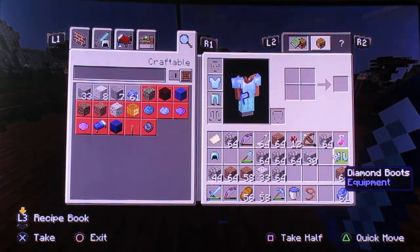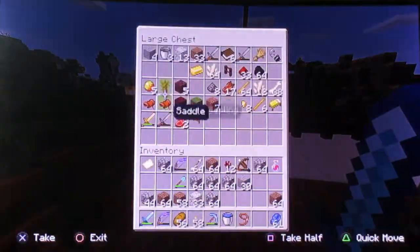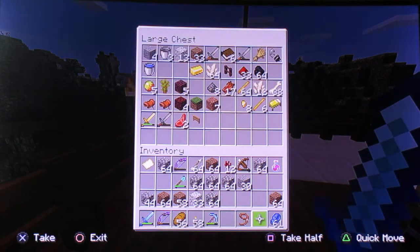So I'll put all this on. So guys, this is it. I'm going to drop the stuff I don't need in my chest and we're ready. I need to make the Eyes of Ender obviously.